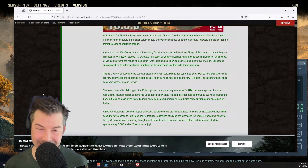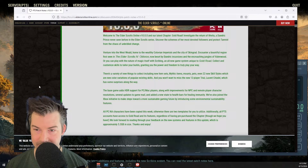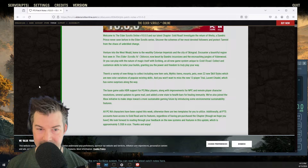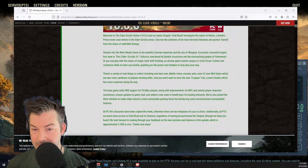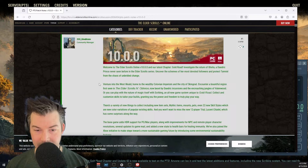Welcome to the latest chapter, Golden Road. Investigate the return of Othelia, a Daedric Prince never seen before in the Elder Scrolls series. Uncover the schemes of her most devoted followers to protect Tamriel from the chaos of unbridled change. We have the new area Westweld, home of the wealthy Ikelovian Imperials in the city of Skingrod — a bountiful region first seen in Elder Scrolls 4: Oblivion. We'll just kind of skip through some of this.